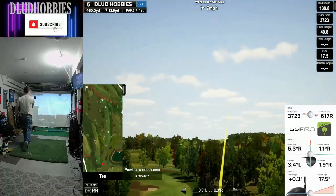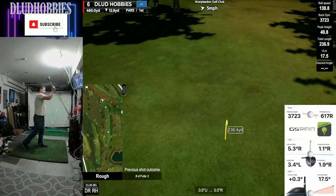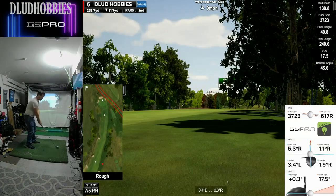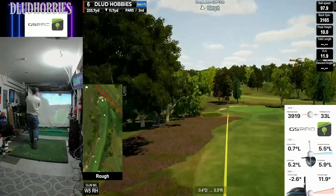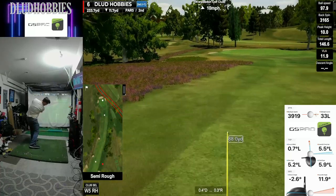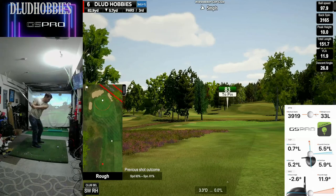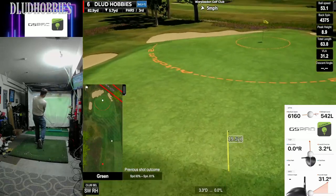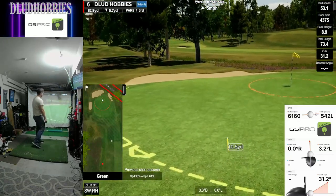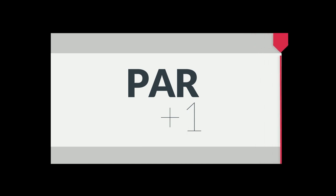Par 5, 6th, 460 yards. Could be reachable if I didn't go right and short and spinny — it's gonna make it a little harder. Just a layup here. Cool looking shot there, little low fade. 83 in on a par 5, good birdie chance. Trying to keep it straight but tugged a little bit and short. Gave the hill a little too much reverence and didn't really push through the ball much. It's gonna be a par though.